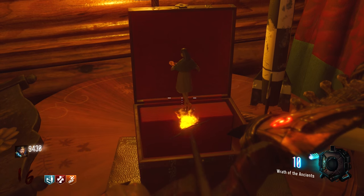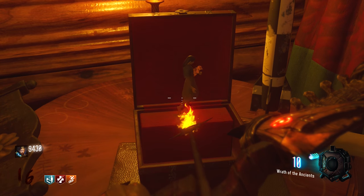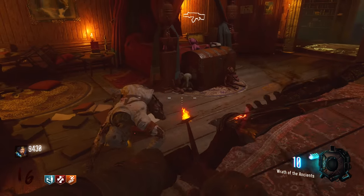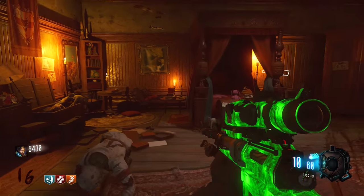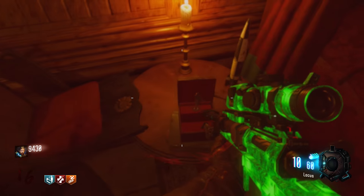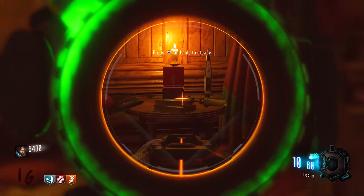Come into this room, this bedroom, and to the side of the bed, you'll notice a music box. And inside the music box, rather than just your general regular figurine that might spin around in there, you have the Moon version of Samantha.